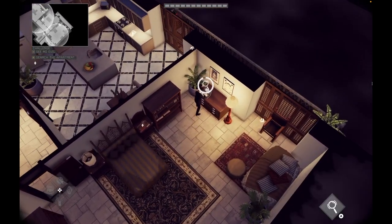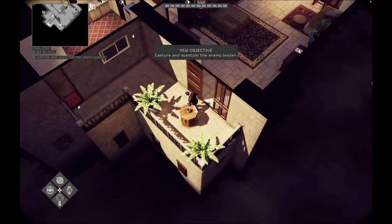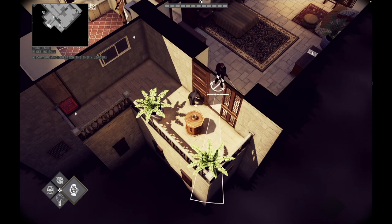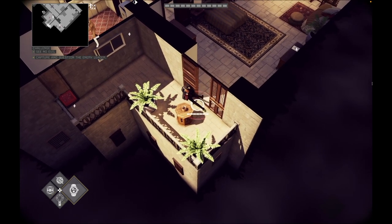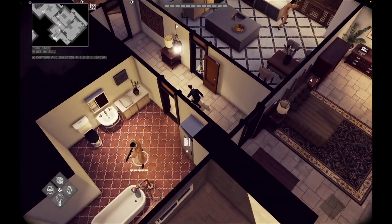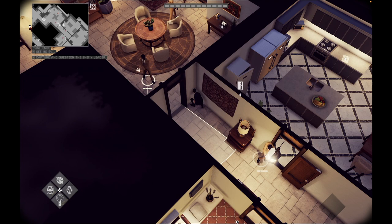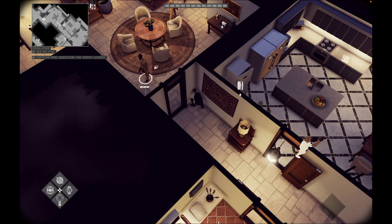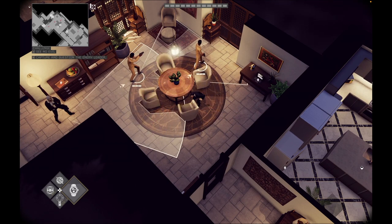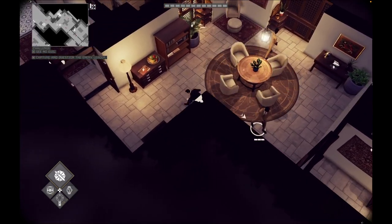You walk to the laptop in the bedroom. Then the bad guys come in. You wait until the heavily armed man comes onto the balcony and then take him out with the watch. You can ignore or eliminate the men in the bathroom and kitchen. You can also skip the two guards in the living room. You can also use the stun watch on the second heavily armed man.